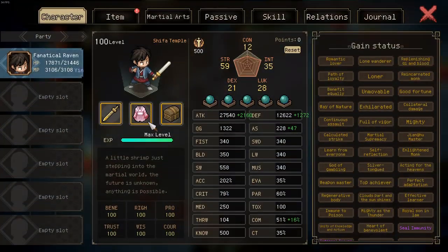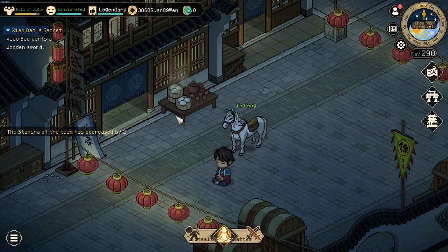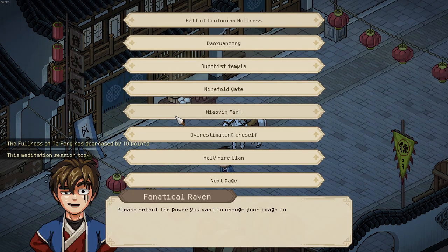You can just select whatever you want. It's important to note that if you meditate a bit, you will get the option again, so if you want to keep your skin you have to de-select or de-equip the item.